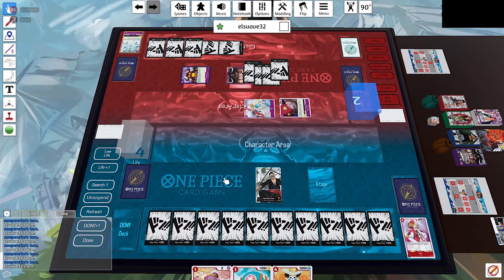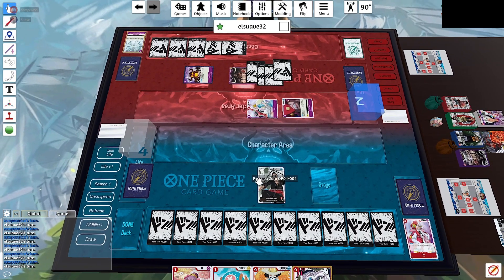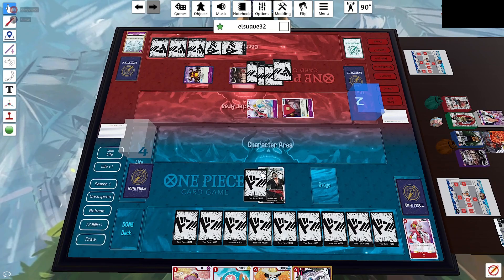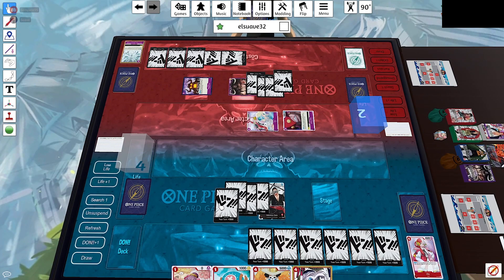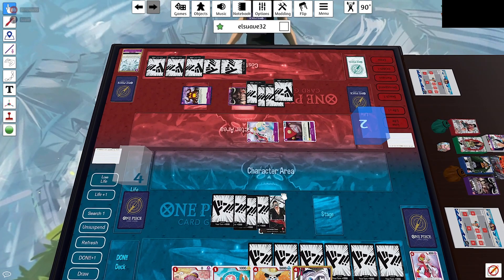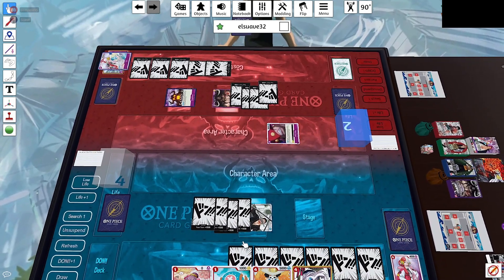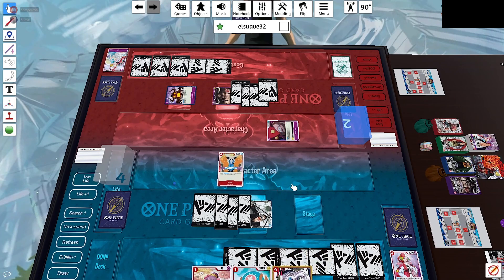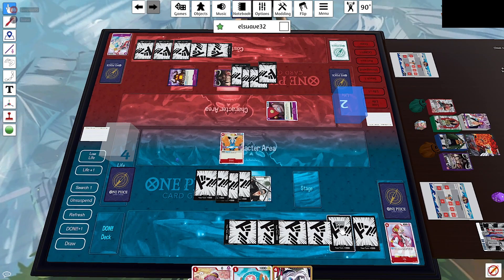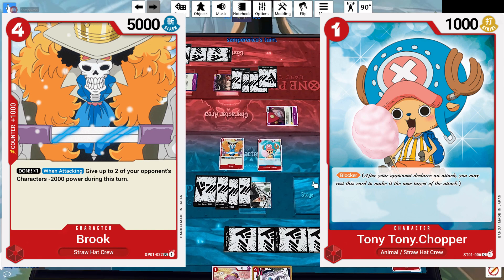At the start of our turn we draw and get Round Table, which is interesting — no big threats right now but it might help later. We notice he only has 1 card left and a bunch of active Dawn, probably a Thunder Bagua. We swing 9,000 into Uta to make it impossible to defend and eliminate that threat. Then we play 4-cost Brooks and 1-cost Chopper and end our turn.